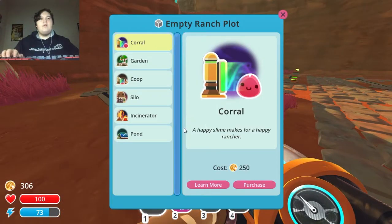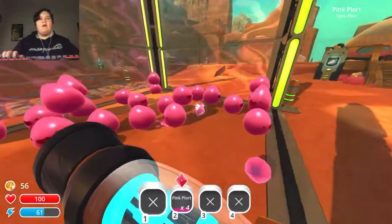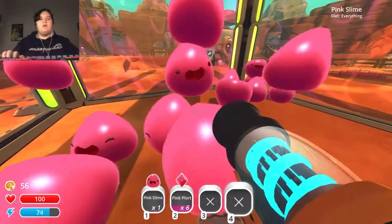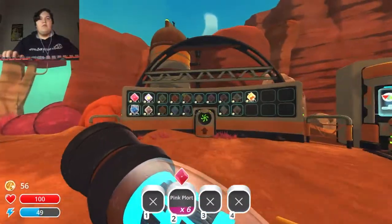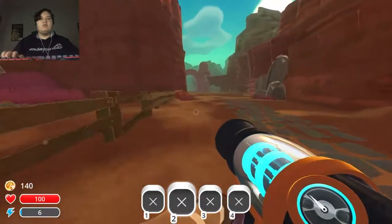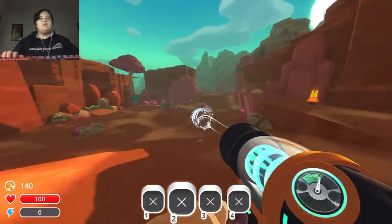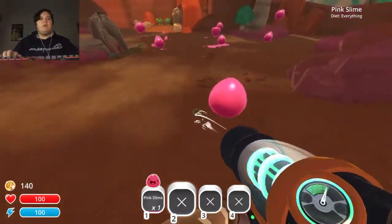They just eat them raw! Okay, well maybe I can make a hen-hen farm and from there I'll have an unlimited food source, then just take from the hen-hen farm. This way I can buy this — purchase coral garden coop. Oh wow, I can do that — this is awesome, I'm gonna make that. And then we'll have a hen-hen farm and be able to farm off these guys.